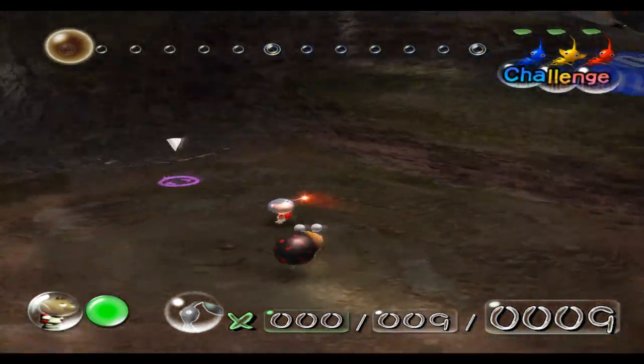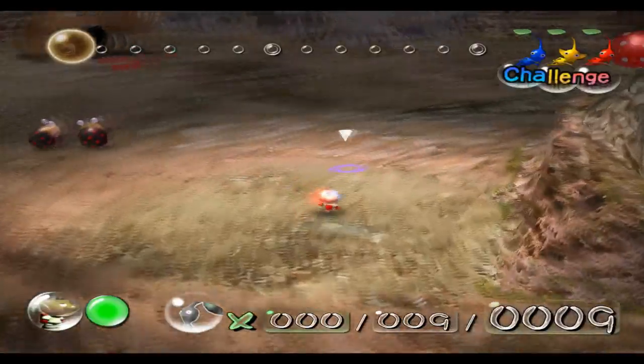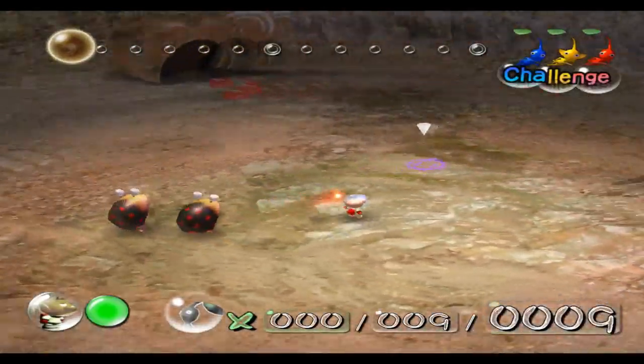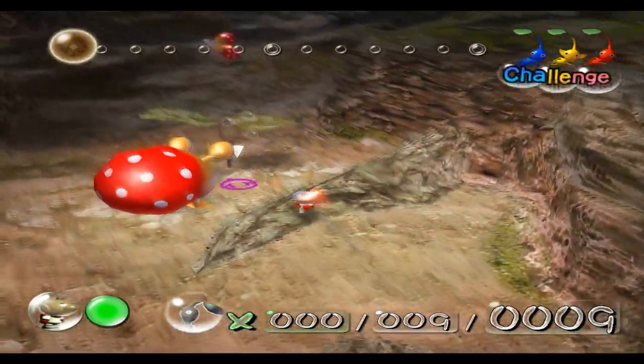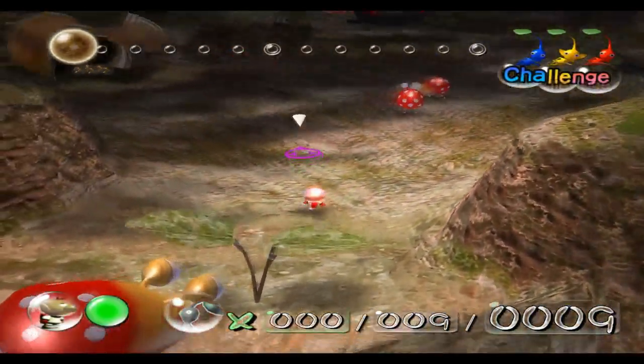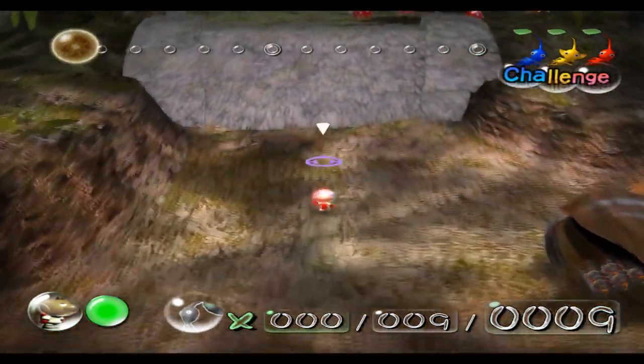Different things happen in different areas of the challenge mode. As you can see here, there are more Bulborbs everywhere, there's more Bulborbs as well, and there are more dwarf Bulborbs. Not to mention, all the walls don't exist.